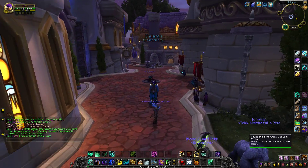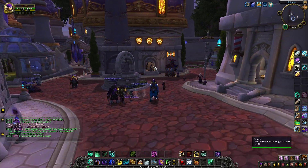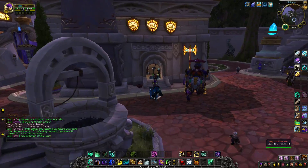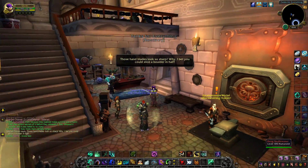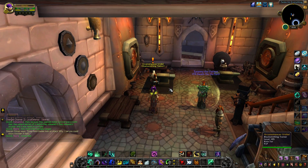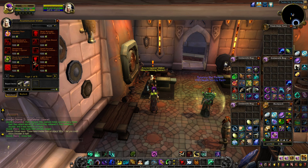All you need to do is head towards the blacksmithing area, which I believe is right here — yes, this is the one. Give this NPC right here a little chat, and now you can have a look at all these legendaries.